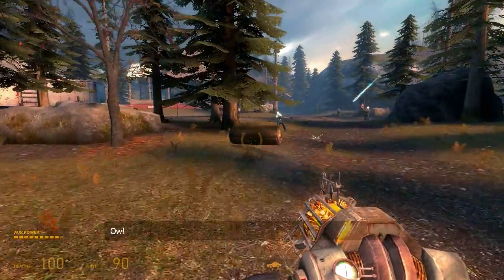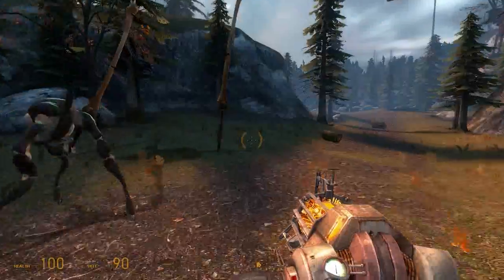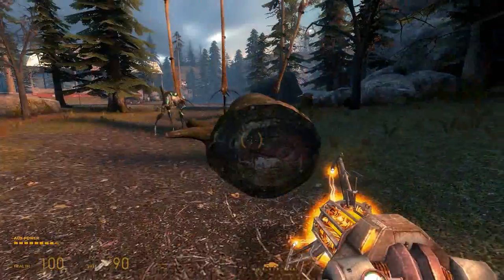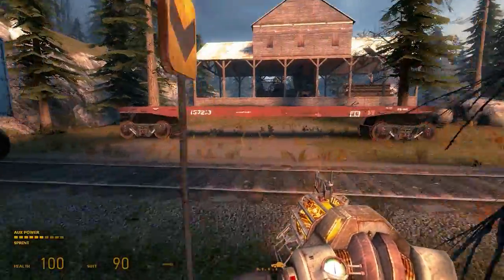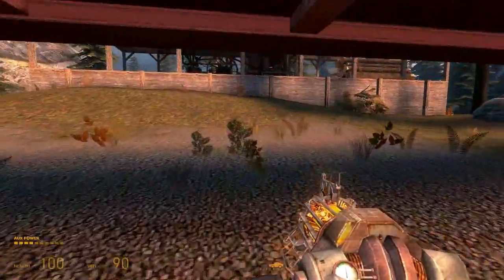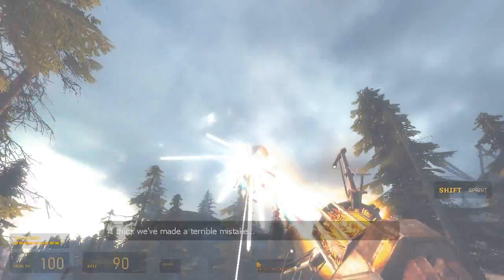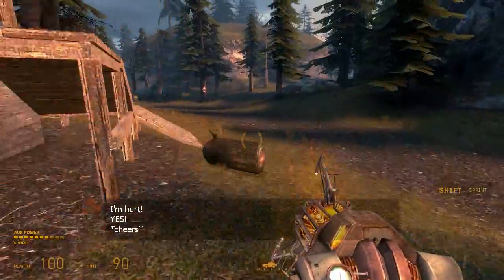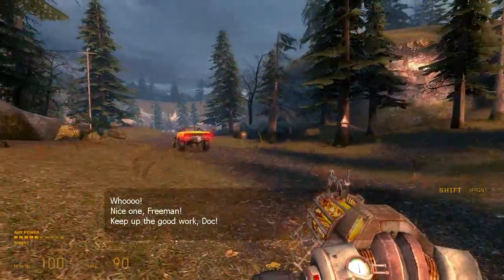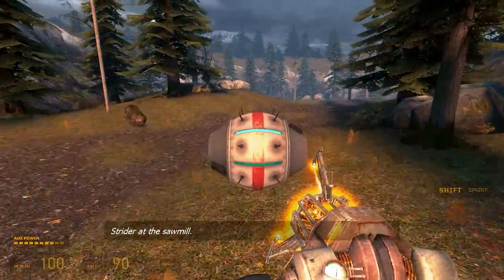The hunter, for whatever reason, mostly ignores you — but that's the only one that does. And the strider, if it sees you after you kill the hunter, it will go after you right away. Once you kill that strider, you rush rush rush over here as fast as you can.